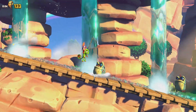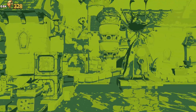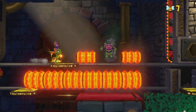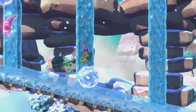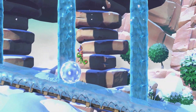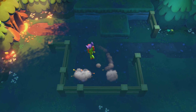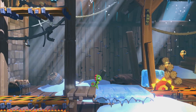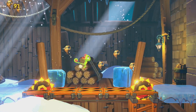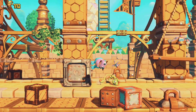Yooka-Laylee and the Impossible Lair brings back many of the beloved characters from the first game, who will gladly drop little nods to their previous adventure without bogging down the sequel's narrative in former plotlines you may not know. Capital Bee is at it again, trying to take over the land. This time he has invented a mind control device to place all of the bees under his command. Queen Phoebe has asked you to stop Capital Bee and smash his device, but the nefarious foe is hiding inside the Impossible Lair — a dungeon he is so confident is unbeatable that the front door has been left unlocked.